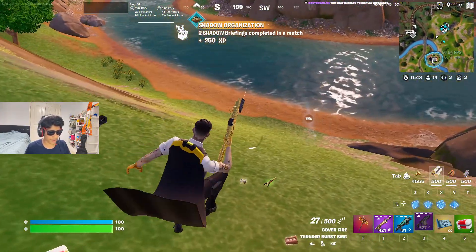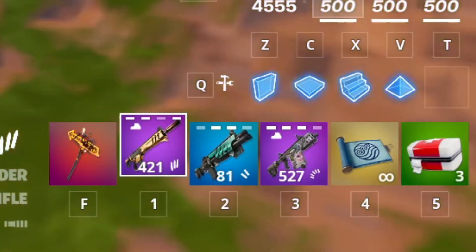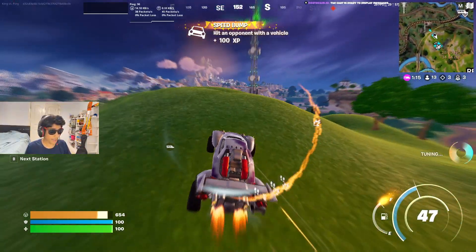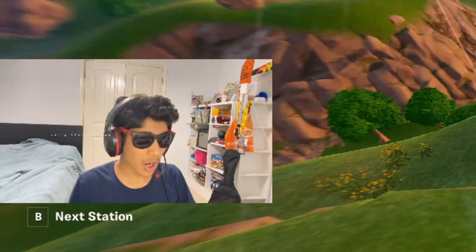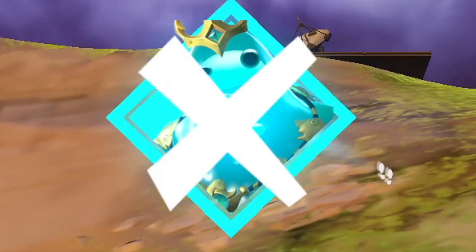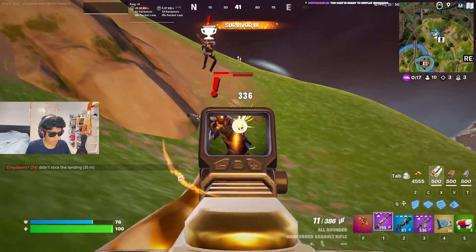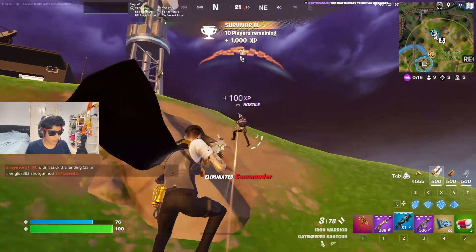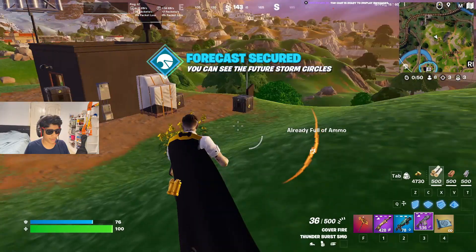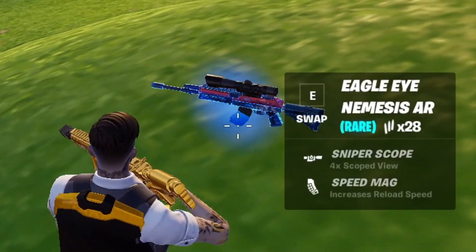Oh, it's one of those burst SMGs — nice! We are currently at max stats and we have a pretty good loadout — we might be able to win this game. No, I did not mean to do that, I'm sorry. All right Poseidon, I think we should maybe get out of here. No — they killed Poseidon! How could you do such a thing? We've got storm circle now. Why does every single one of these Nemesis ARs spawn with a sniper scope? They're not snipers.